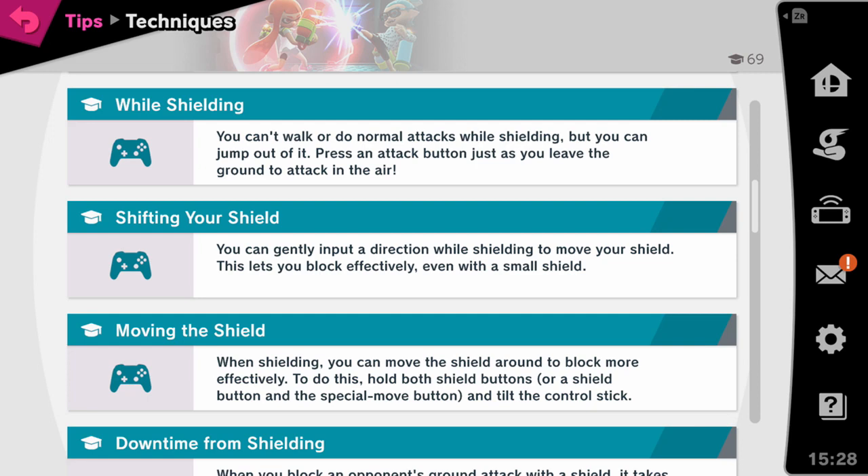Let's read where it says: 'Moving the shield — when shielding, you can move the shield around to block more effectively.' Sounds like normal shield tilting. However, to do this, hold both shield buttons, or a shield button and a special move button, and tilt the control stick. Now I'm going to show you how that makes a difference.